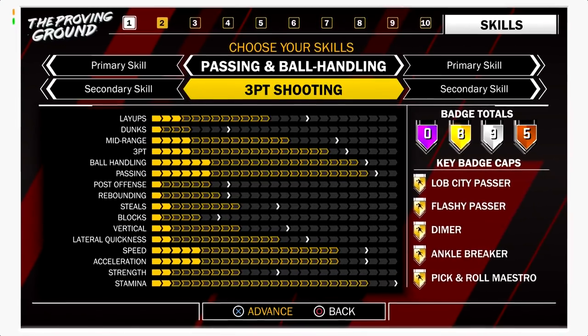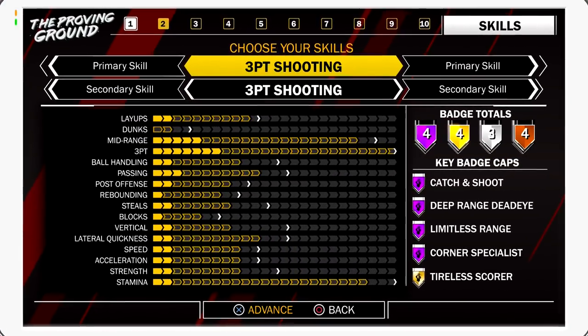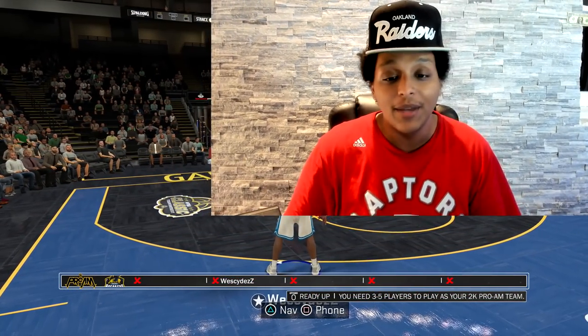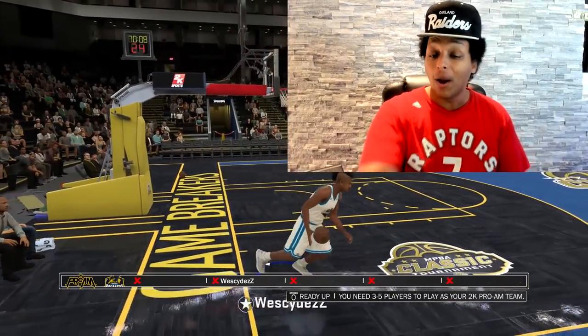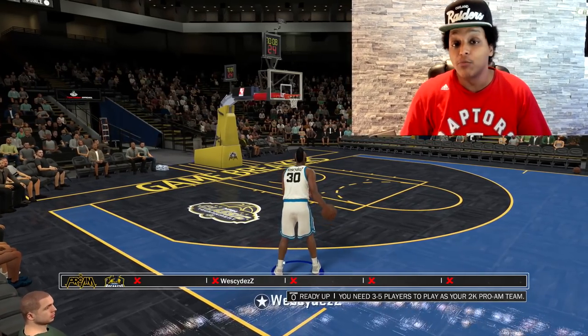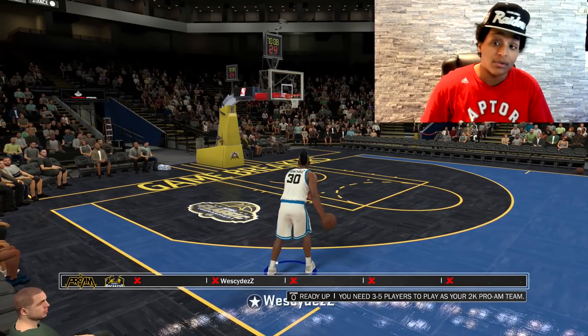First things first — there are a lot of popular builds: playmaking primary sharpshooter secondary, pure sharps (probably the most popular in the game), slashing primary rebounding secondary, and more. There are a million different ways you can dominate, so pick your poison based on what's most fun for you. If you're playing pro-am or park, it might make sense to build around your teammates, because even though I love this slasher primary sharpshooter secondary, it makes more sense for my team when I'm playing with my pure sharpshooter.